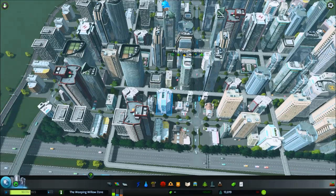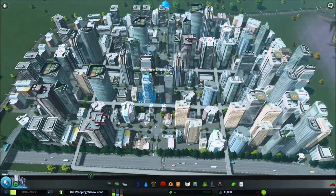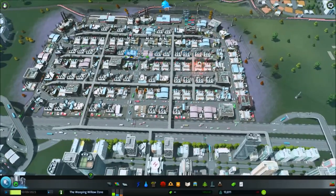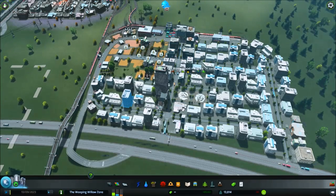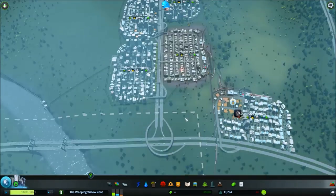What is the Weeping Willow Zone? What can it do for you? It's an extremely versatile zone. Here's an example of a residential Weeping Willow Zone fully developed, a commercial Weeping Willow Zone fully developed, another residential one, and even an industrial one. We even have room for an office park, farm, or whatever you want. This thing is versatile and it's easy to plug into your transportation network.